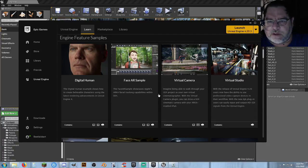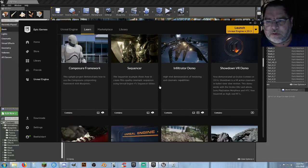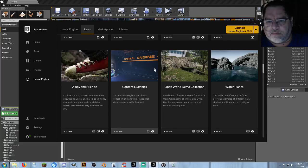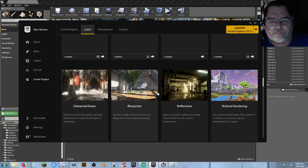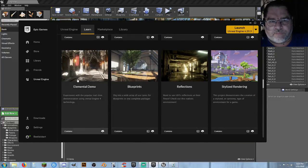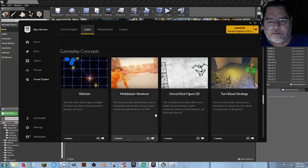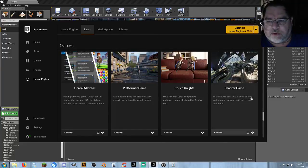Virtual Studio I haven't looked at yet. This is a cool video that goes along with that one. The Content Examples — they recommend you check that out. Water Planes is not bad. Features Tour 2014, it may be a little bit old but still worth looking into. This is another good one to look at for blueprints. Stylized rendering, particle effects, Sun Temple is nice. Multiplayer Shootout — not bad. Turn-based strategy — not bad. Keep on coming down.